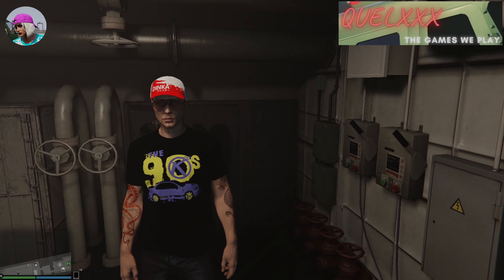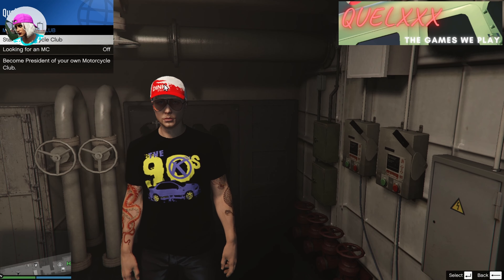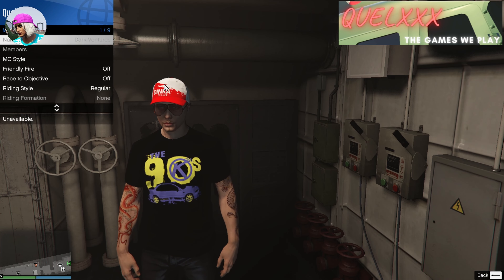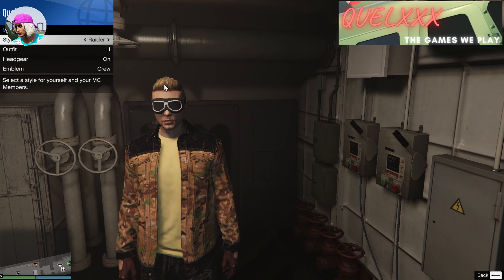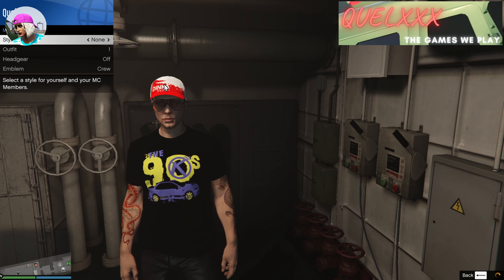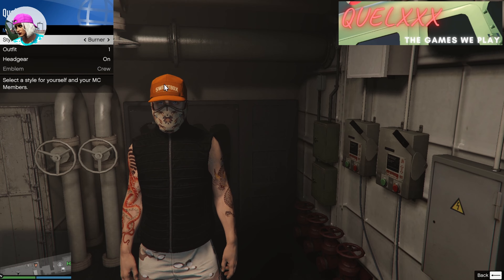I'm going to show you that this also works with MC President outfits. Just open up your interaction menu and start up a Motorcycle Club, go to Manage MC, then MC Style, and start looking for the outfit that you want to save.